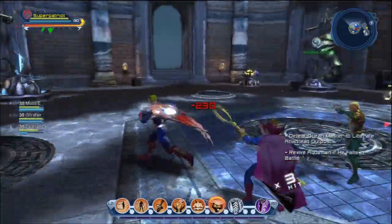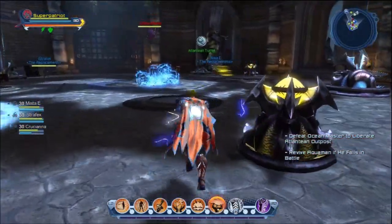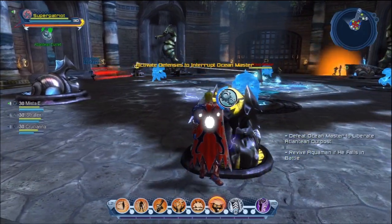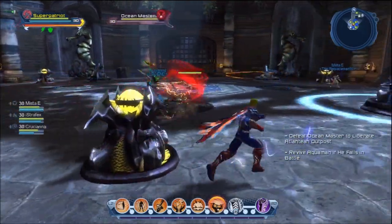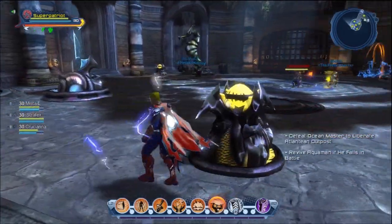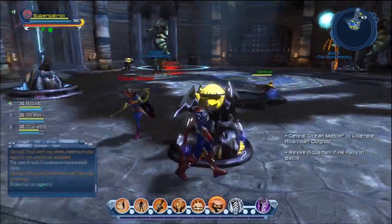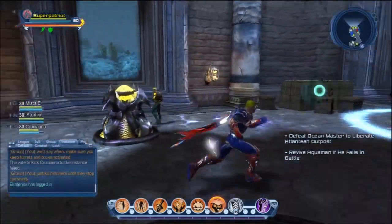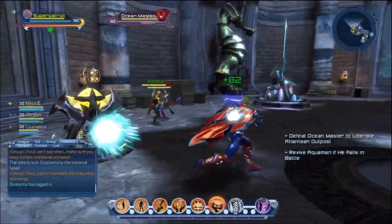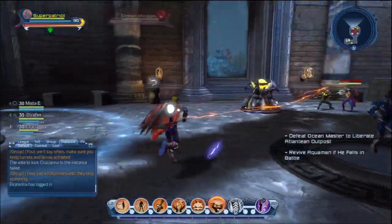Just kill the mutineers whenever they spawn in, activate the box, and it's basically just waiting it out — waiting for him to stop calling the mutineers to help out. Right there you saw he knocked everybody back and went into the middle. That's your cue to go to your box to activate it in order to keep him from healing. That's what those boxes do — when he goes to the middle, he heals himself up. It's really not that difficult of a feat to get, it's just time-consuming.